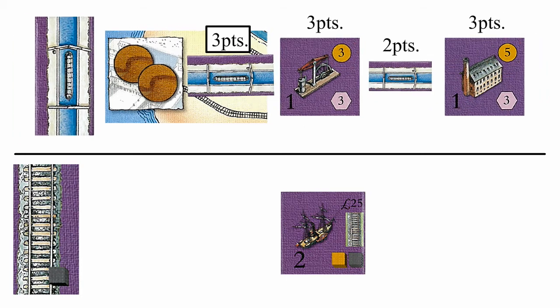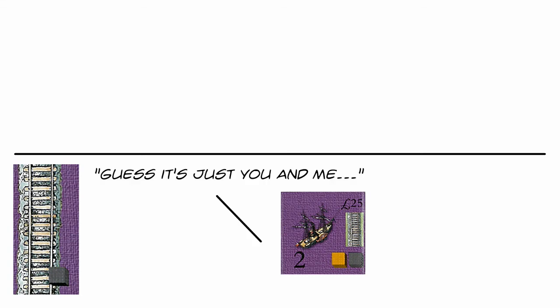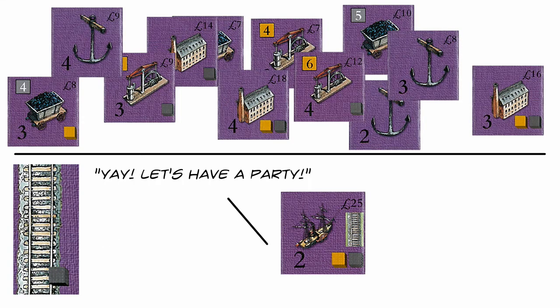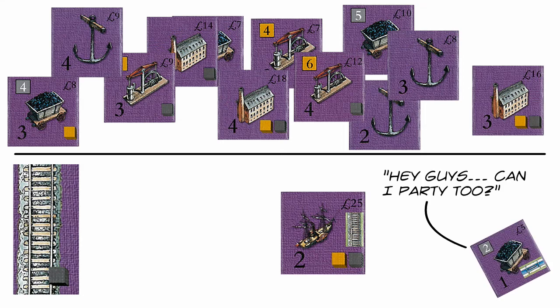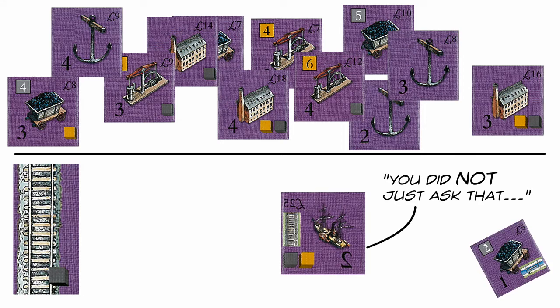After the canal period, the board is wiped of all flipped tiles and unflipped level one tiles. In the rail period, restrictions are tightened on what can be built if you're behind on the technology curve, meaning you may have a lot of developing to do. Cities in the rail period can also hold more than one tile per player.